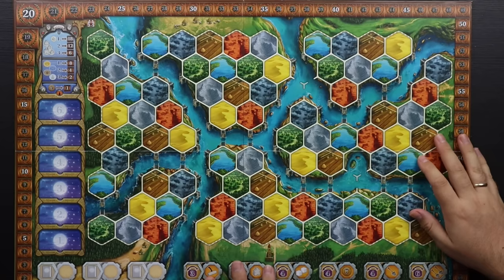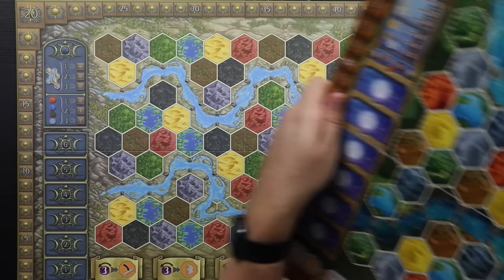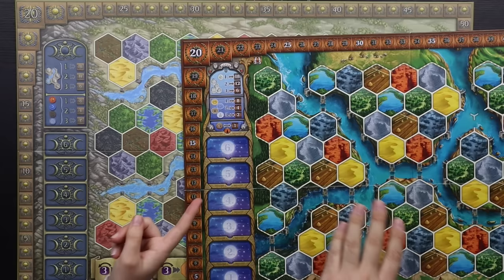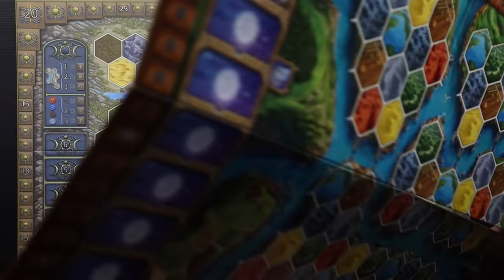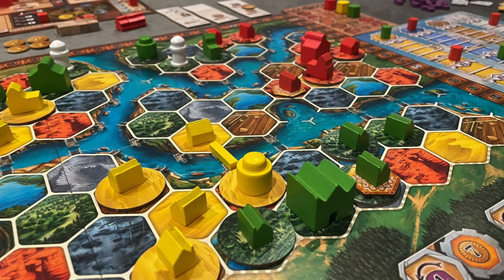The maps are also different. Age of Innovation includes two maps: one tighter for 1 to 3 players and one for 3 to 5 players, so when playing at 3 you can choose a loose or very tight game. There's also a nicely done two-player variant that wasn't in the original Terra Mystica.